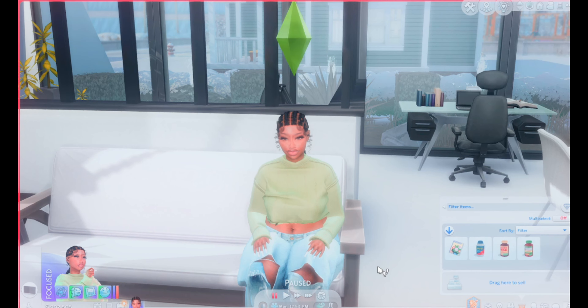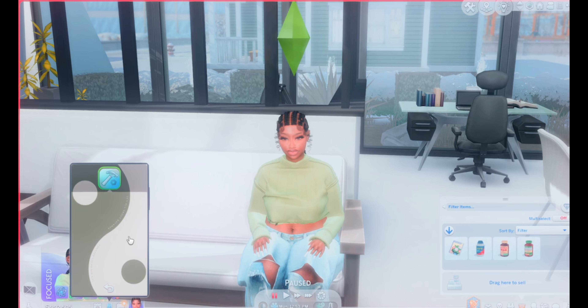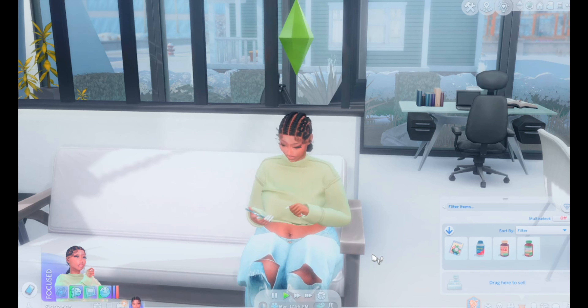Hi guys, welcome back to my channel, it's me MilliSims! In today's video I'm showing off some delivery mods that you need in your game. First off we got the Healthy Food Delivery mod by Sir Vinca — I think that's how you say it — it's called SNS. You order healthy food; they have meal plans and regular food that you can get for yourself.